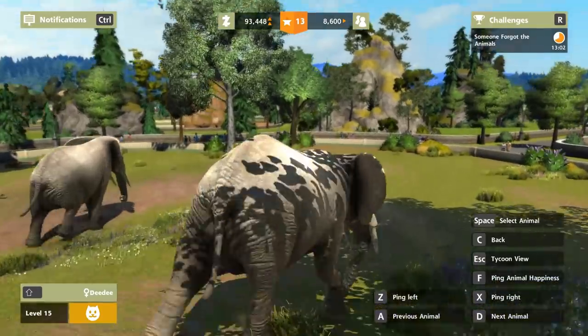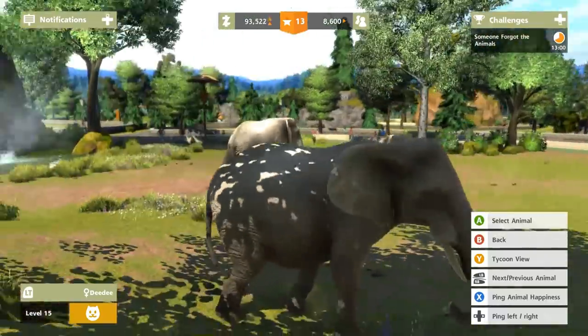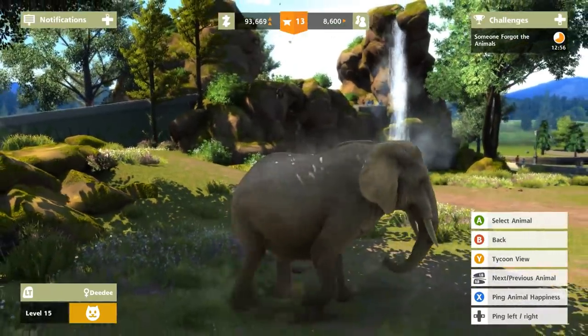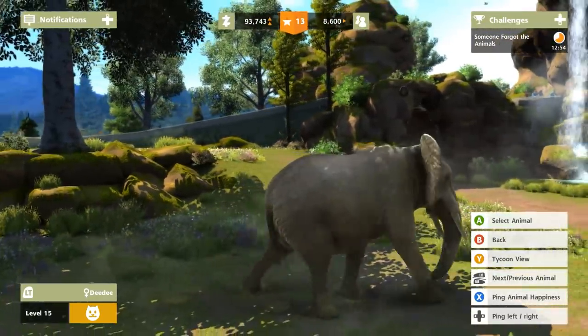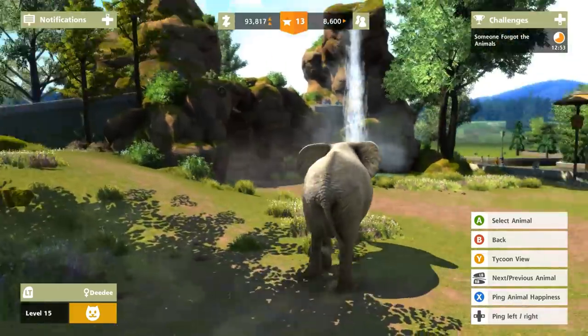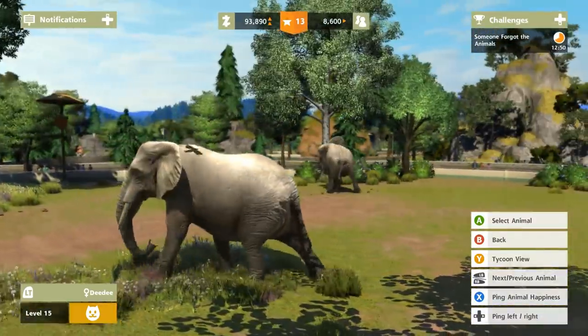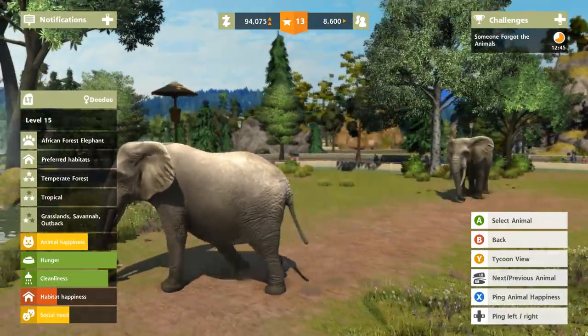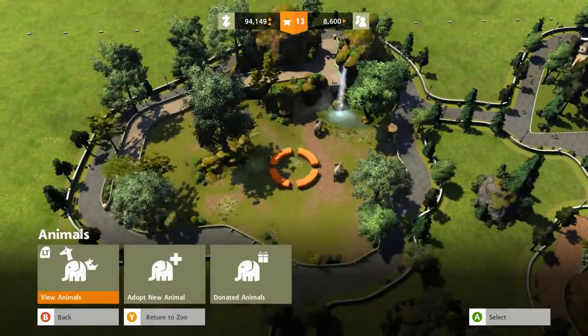DD, you just look so much happier now that you're in this big exhibit - there are waterfalls in the background, dandelions and lilacs growing all around you. I am so happy that we are taking better care of our elephants. Hello everyone, welcome back, and we need to add in a little bit more habitat happiness for these two.